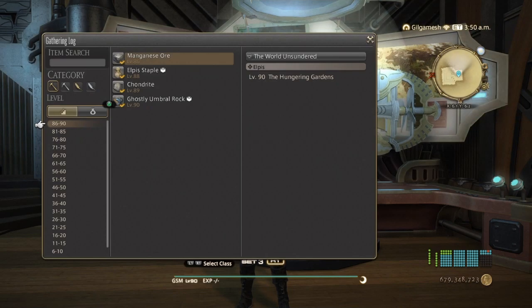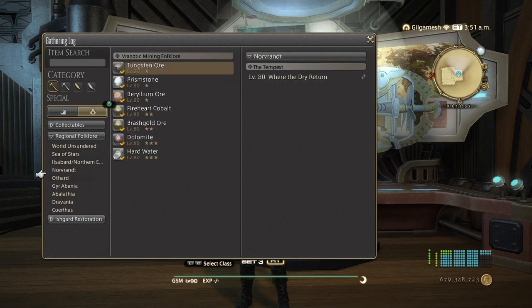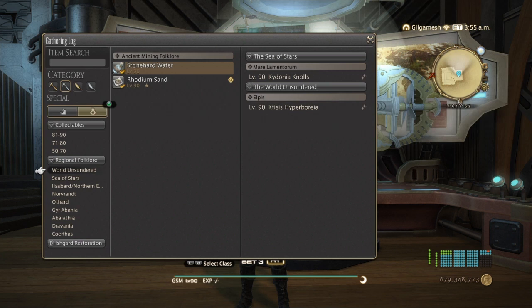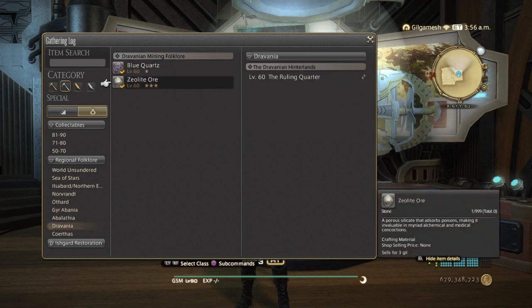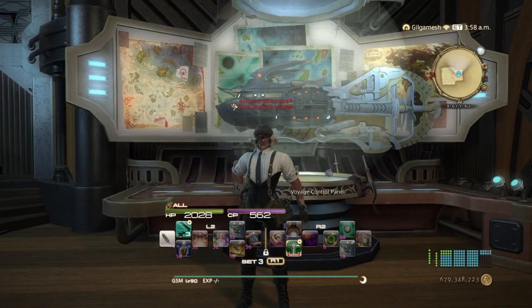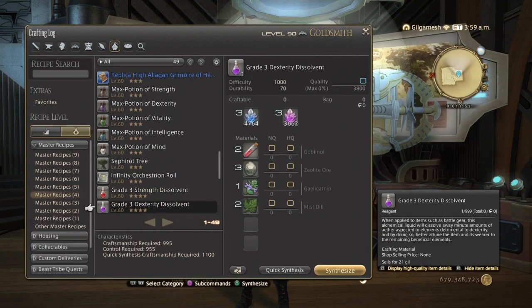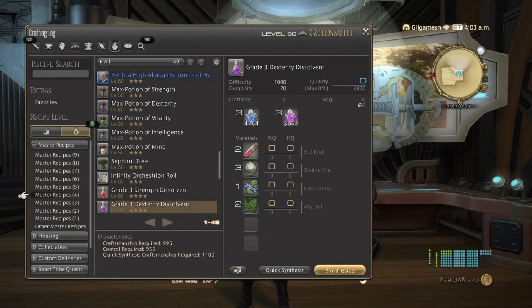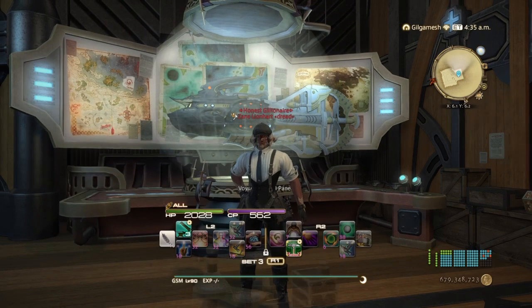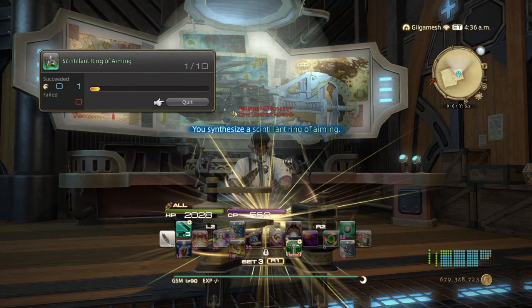If we go into our Gatherer Log, I can check right now under Folklore. Yeah, so you want the Albathian one for the Ore, and for the Zeolite you also want the Dravanain one as well. But check the market boards to see if they're a little bit cheaper. The good thing about the dissolvents is they make three per synthesis, so you don't need too many of these materials to get a lot of dissolvents. Just quick synth a couple of these — I'm going to do ten. It doesn't matter if they're high quality or normal quality; they'll be the same when you pass them into your Grand Company.